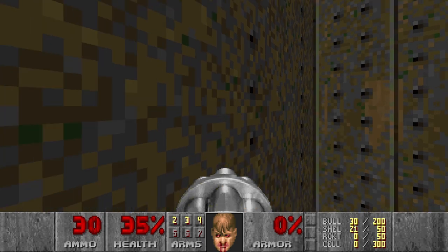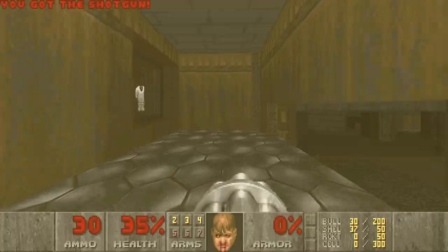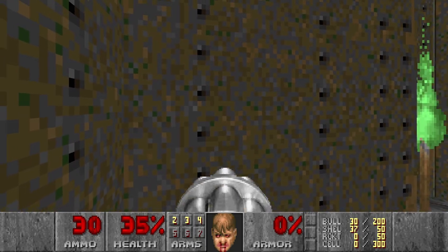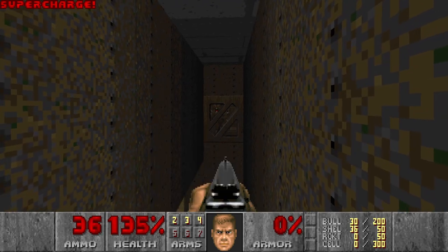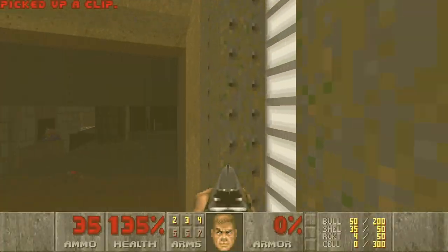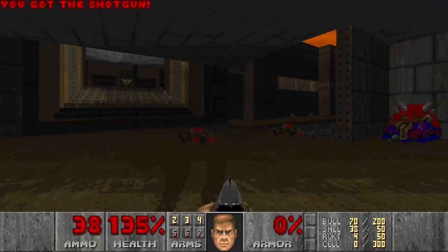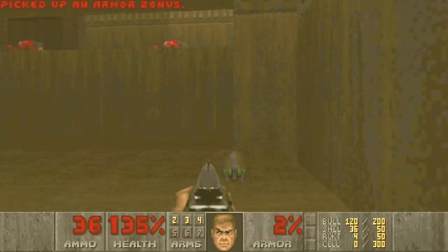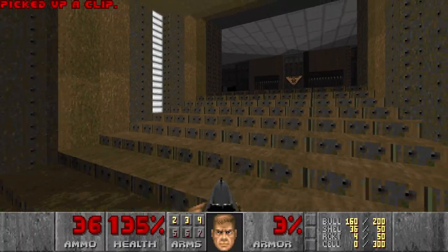Let's go grab the supercharge. It is a secret, of course. It should be over here. Nice. And the Imp over there. Let's jump here. Maybe kill some of the Spectres in this room as well. Here you are. These Spectres are really annoying, especially in dark rooms.